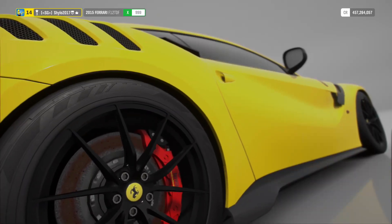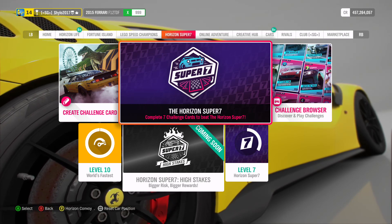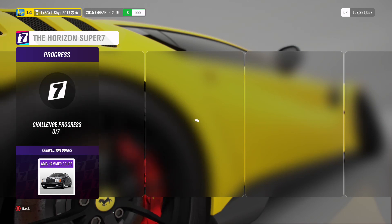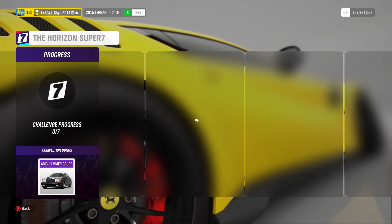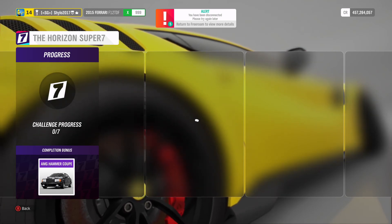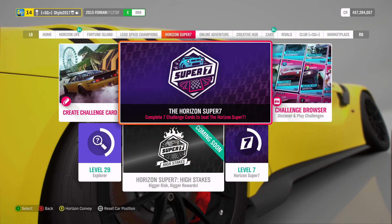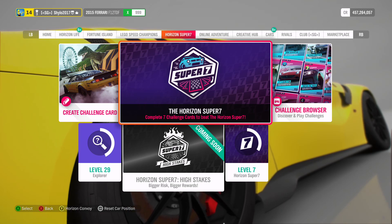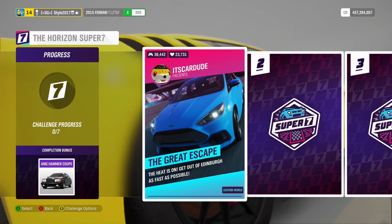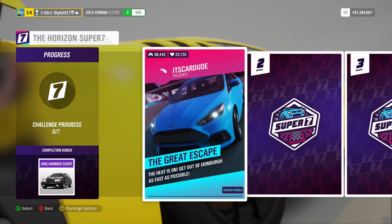Before moving on - the Forzathon Shop has the Mercedes AMG Hammer Coupe this week. Last week it was the Subaru WRX from 2004. The Mercedes AMG Hammer Coupe is a pretty good and rare car - we've only seen it when it was first released, so I'd suggest getting it if you don't have it, even if it's just for the collection. For the Super 7, all you need to do is complete 7 challenges - you can burn any you don't like - and then you get the car once. After that it just turns to wheel spins or credits.